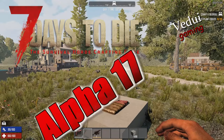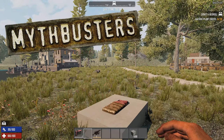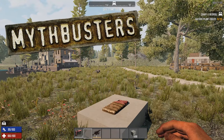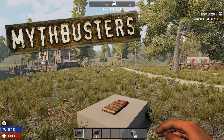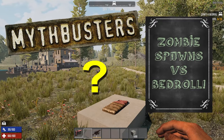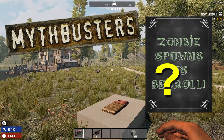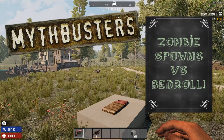Welcome survivor! Previously I made a myth master regarding the land claim block and whether it blocks spawns the way it's supposed to do. But people were asking how does the bedroll figure into this? How does that one work? I thought let me make a similar test like I did for the land claim block.